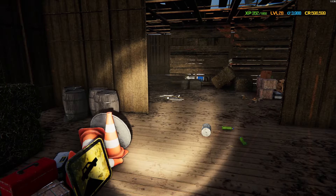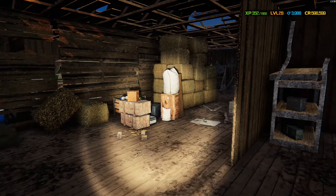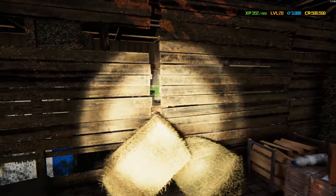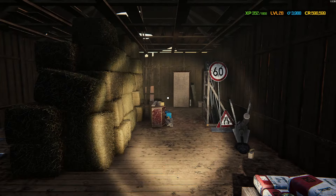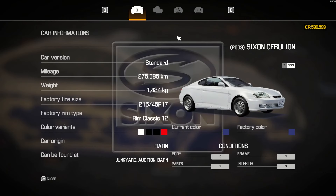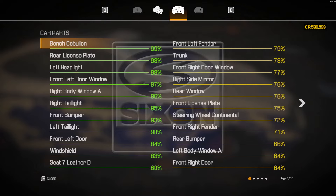Let's explore a bit. There's one vehicle right over here, and there's also something over there. Let's see — 'Buy Car.' I have no idea what it is. We have to buy it for 17 grand.